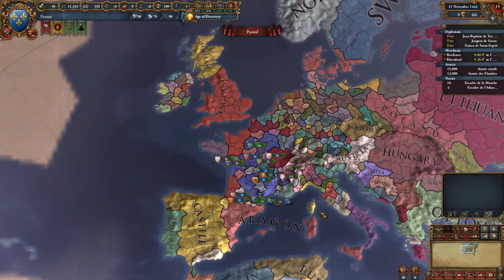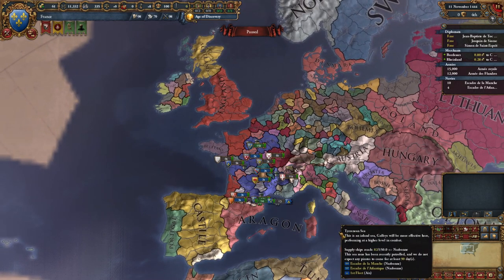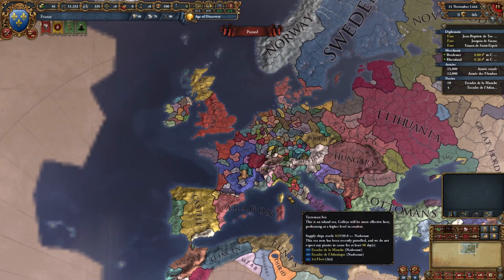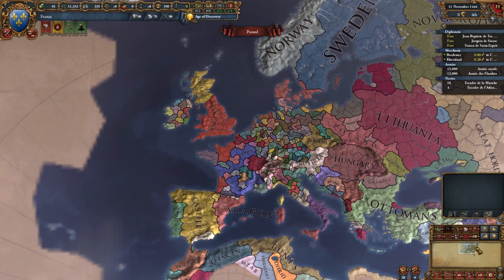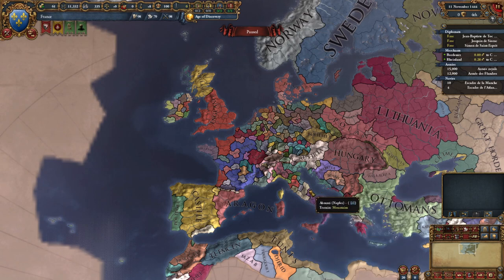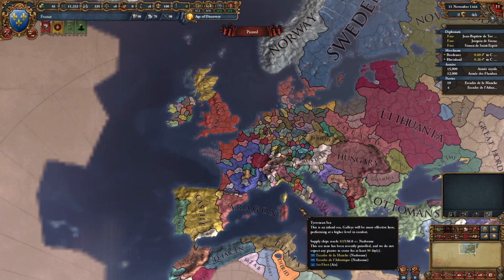As soon as we get in, it's kind of overwhelming. We've got all these icons down here - I'm going to zoom out a little bit to clean those up - and all kinds of different resources and currencies up here, all kinds of stuff over here, buttons down here. It's kind of an overload when you first get into the game. So let's just talk about the game a little bit.